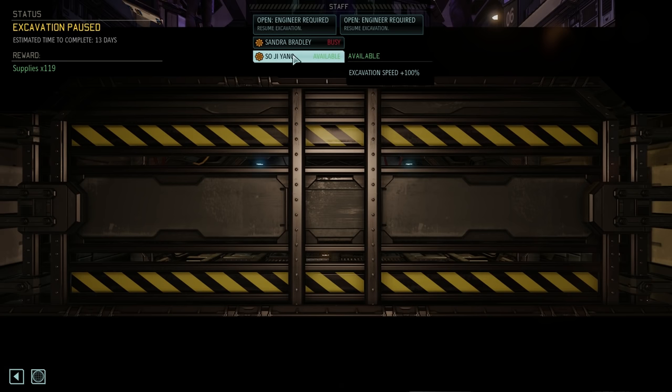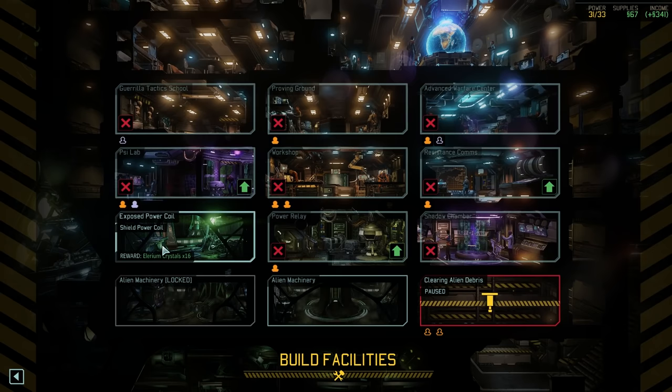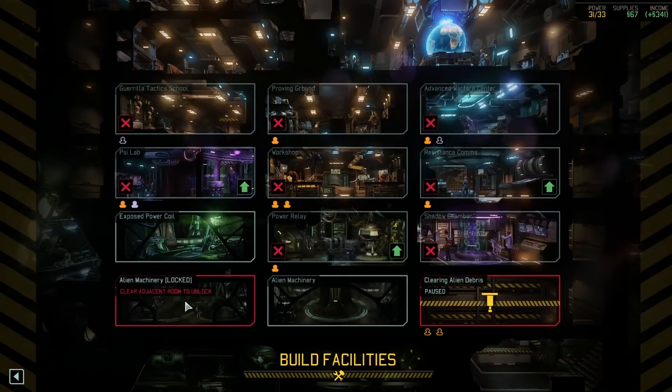Number five: building and clearing. In XCOM 2 you can assign an engineer to a building to build it slightly faster, or to places like the Proving Ground. Note that both projects will continue even without an engineer assigned. However, assigning an engineer to a debris area in your ship is required to clear it — it will not happen automatically. So if you want extra resources from clearing debris, or just want something done without pulling an engineer from the Proving Ground, consider assigning one to a debris area to get a nice resource boost.